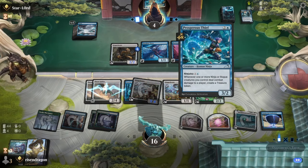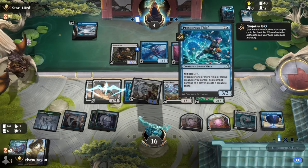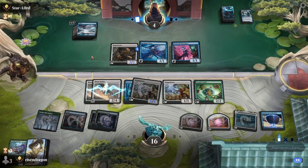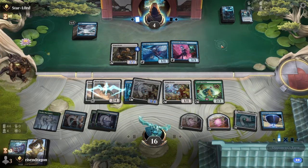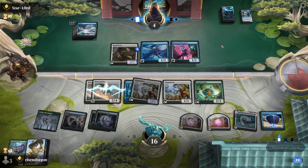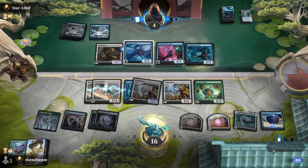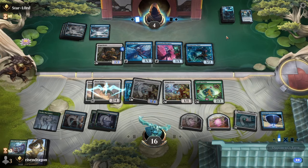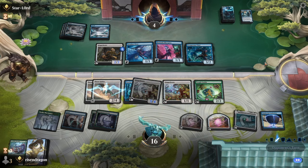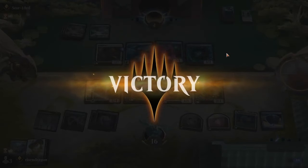Okay, now they do have Prosperous Thief — rogue or ninja deals combat damage; it has ninja too so they can pump this up. Deal with it though — I don't think it's gonna matter much because we win on the next turn anyway. Yeah, we win next turn. Because that just sneaks in. Okay, let's go to the Best of Three.